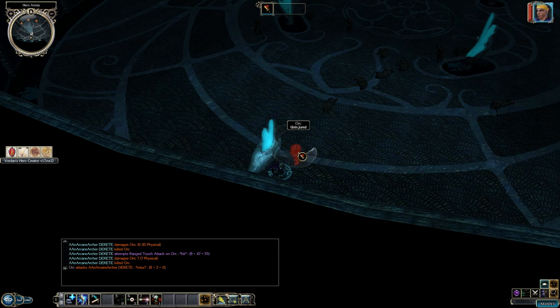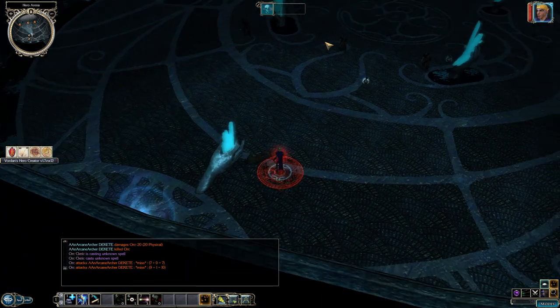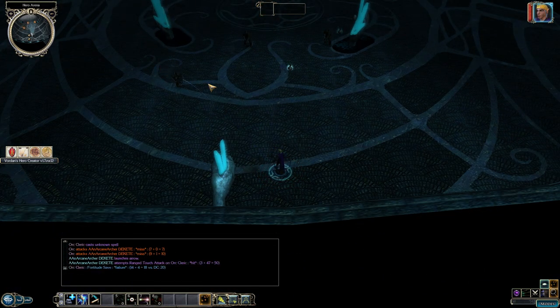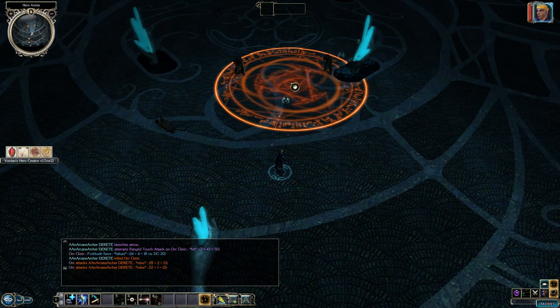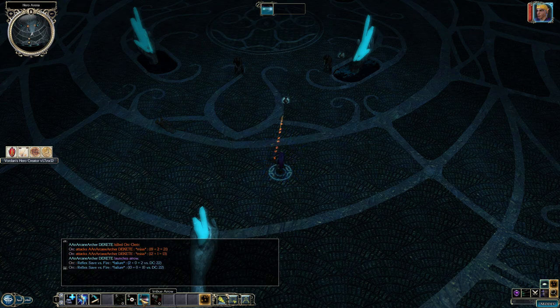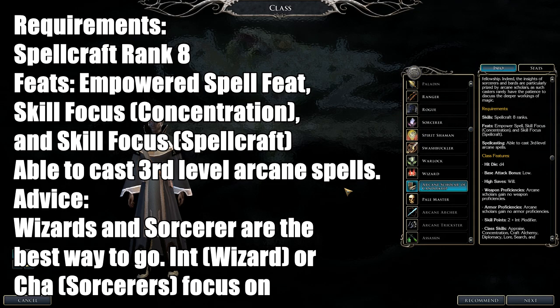Arcane Archers are great ranged DPS with a little bit of magic in their arrows — they can do serious damage. If you want to put some magic DPS in those arrows or just a kick of DPS as an archer, this is a good build. Just make sure your tank goes ahead to distract while you shoot safely from a far distance.